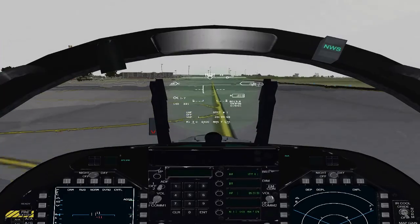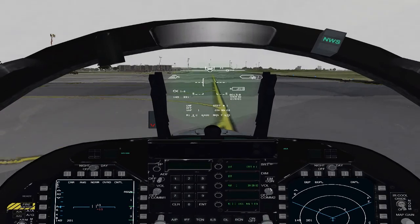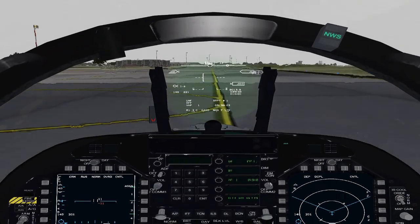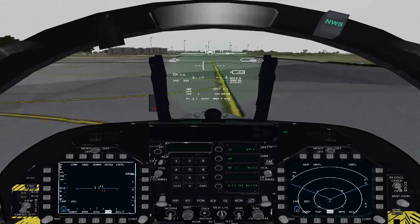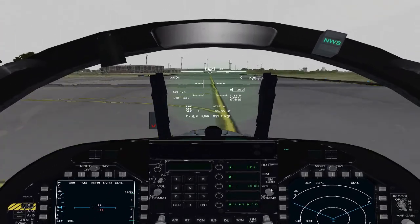Alright, so that's how you do a crosswind landing in the Hornet. That'll set us up for our next flight, which will be an IFR — instrument flight rules — flight to Kadena. Hope you guys enjoy, I'll see you guys next time.